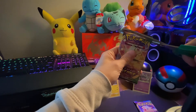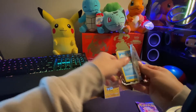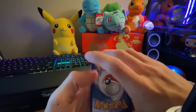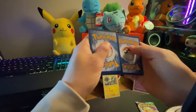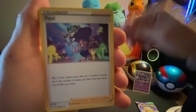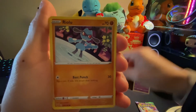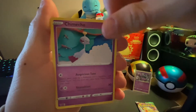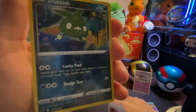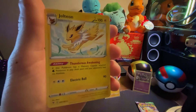Got the scissors here, let's open this one up. Here's the code. One two three four — you got Fighting Energy, Opal, Miltank, Chewtle, Riolu, Mimikyu, Ninjask, Voltorb, Trubbish, and the reverse holo — cool card. Behind there we ended off with the Jolteon, regular rare, non-holo. It's a nice card.